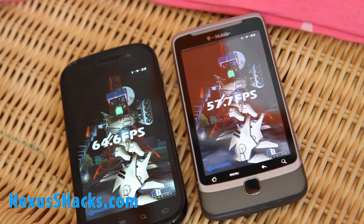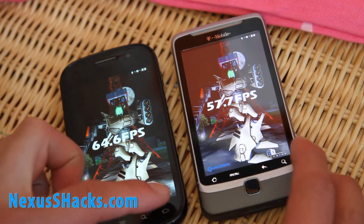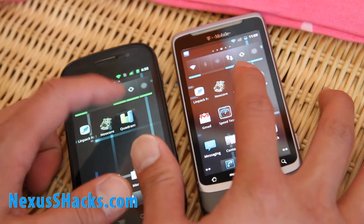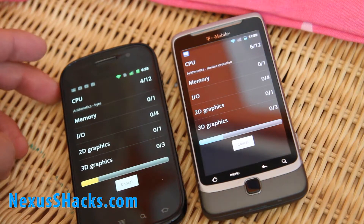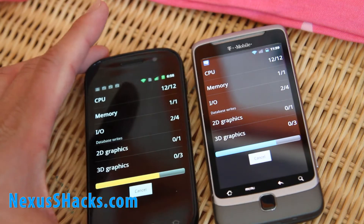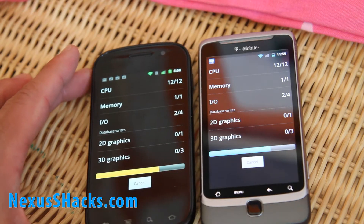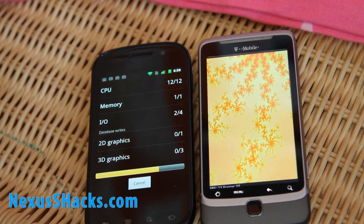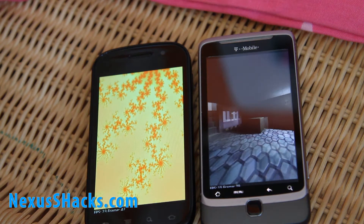The Nexus S got 64.6, so in this test the Nexus S wins. Let's get out of this and run the Quadrant test. Run full benchmark — it looks better like this. It looks like the G2 got a big head start — interesting.